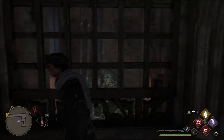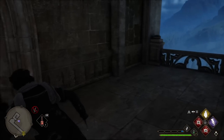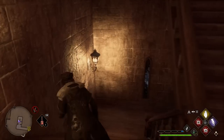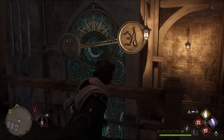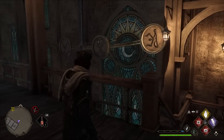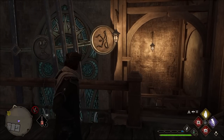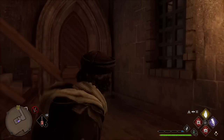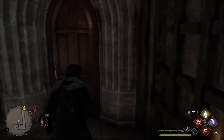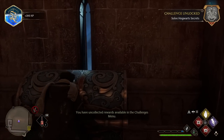The last door looks like it's right here. We need to go back down, stop the pendulum in the last position, then head back up — we just missed it. We wait for it to come back and cast Arresto Momentum. We hear something, and hopefully that opened the door up here. Right through here should be open — and there we go, we've unlocked one of Hogwarts' secrets.